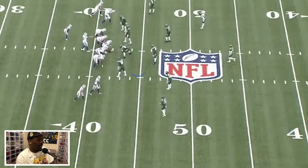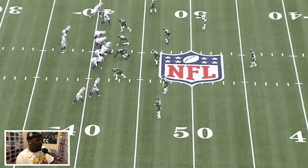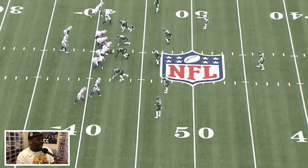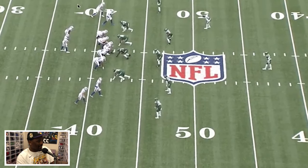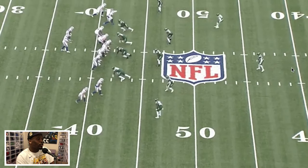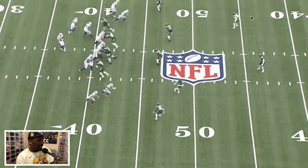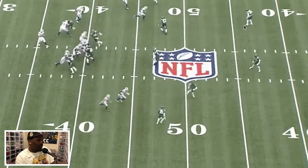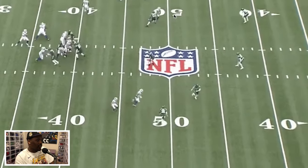What I like for the Bills from an offensive standpoint is this concept they're running over here. They're able to catch them in this cover three, and you talk about having the call to beat this coverage. These three guys right here — their routes are solely to open up Tyler. With Diggs, he's going to run a post route, and that's going to influence this guy right here. What you want is this guy on the outside, but let's see how we can make him have to make a decision.